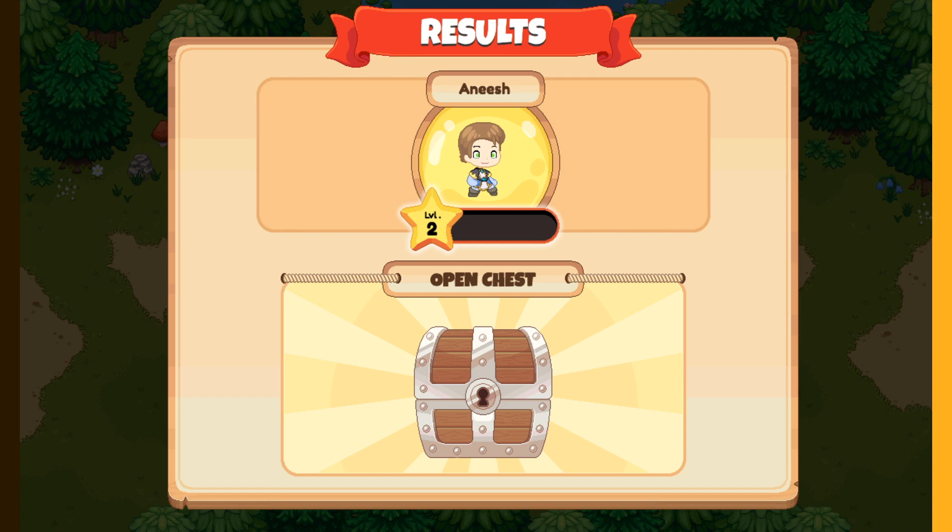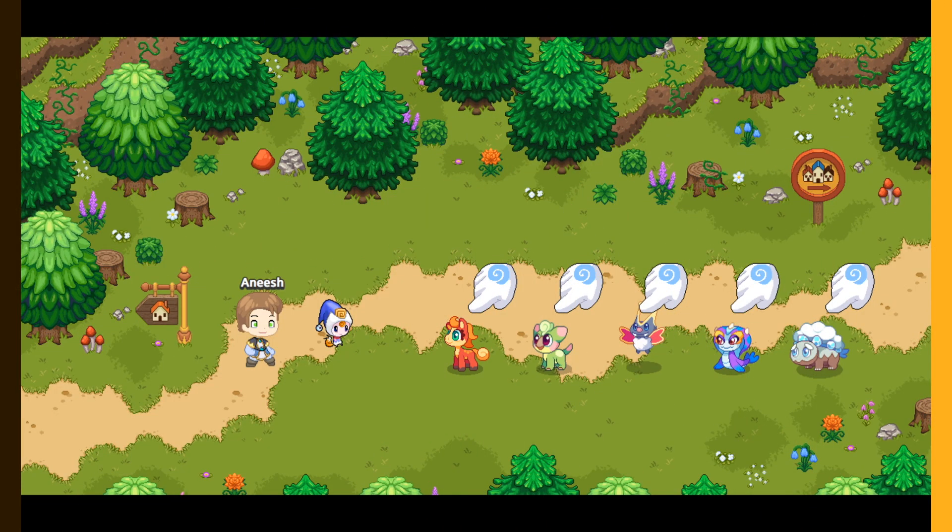There are also member chests — you have to pay money to get membership to open those. There are five different pets that you can add to your team: Charcoal, Sproot, Marina, and the Snow Fluff.